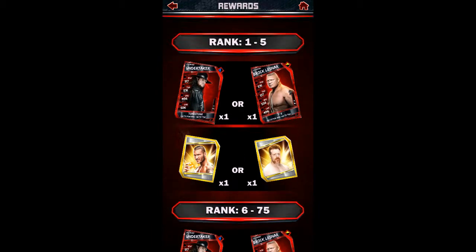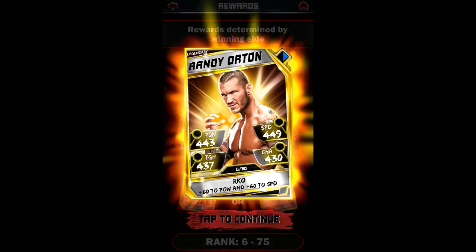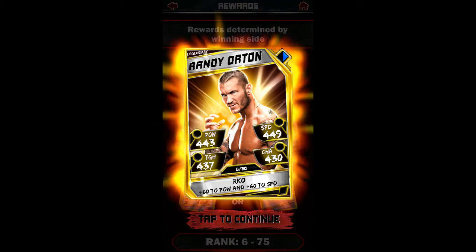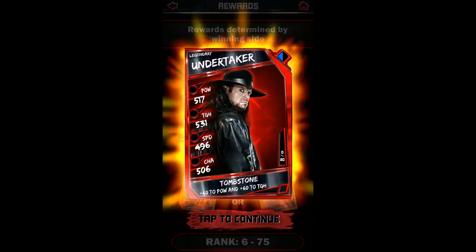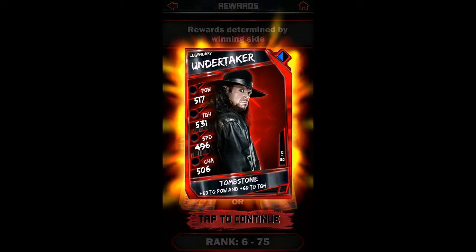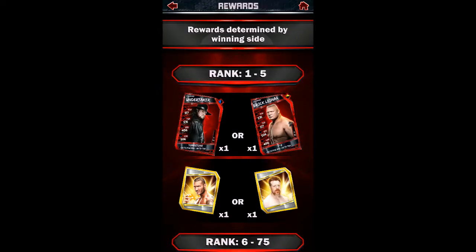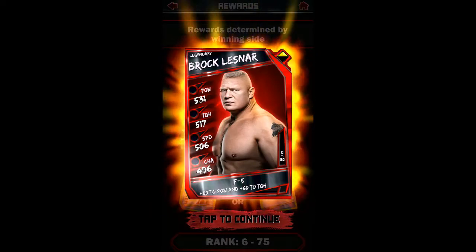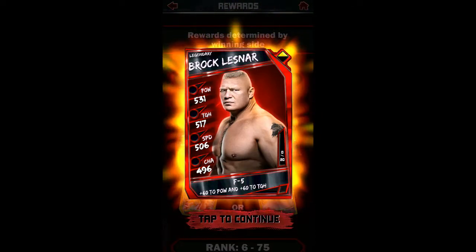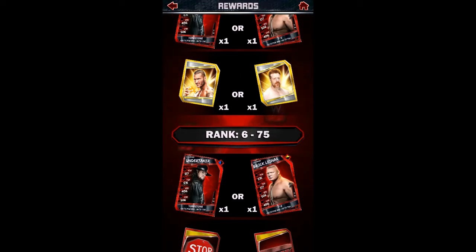It is Taker vs. Lesnar, which is really awesome. I really like the look of this Legendary Randy Orton card — that's one of my favorite looking cards in the game besides Seth Rollins, of course. The Taker card looks cool, it's a long hair Taker, so that's the first one in a while. He actually has the Dead Man hat instead of the hood like he always has anymore, which I hate seeing. The Lesnar card is actually a little cooler — I really like the black and red design for the PCC cards. Black and red go really good together.